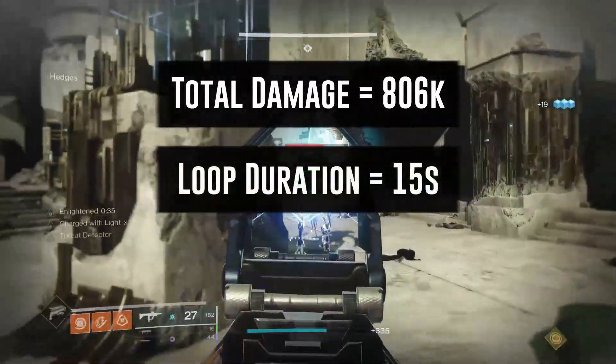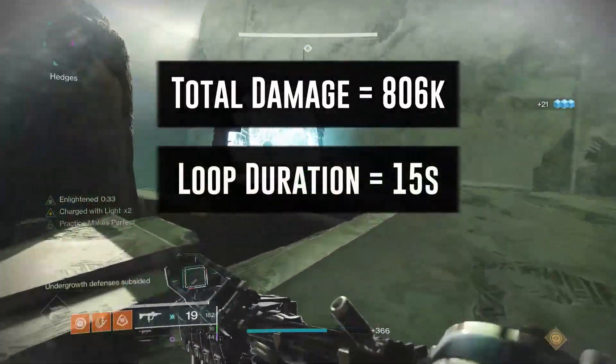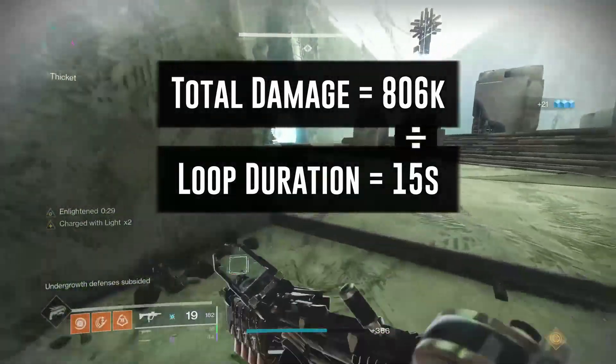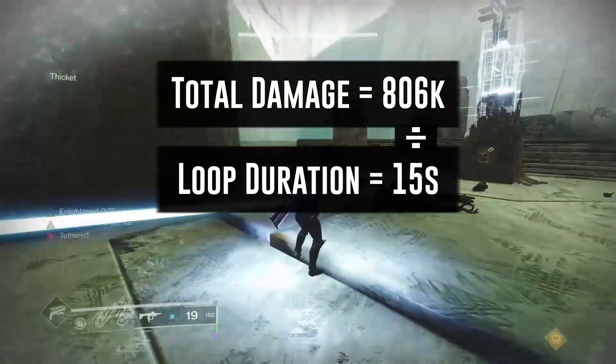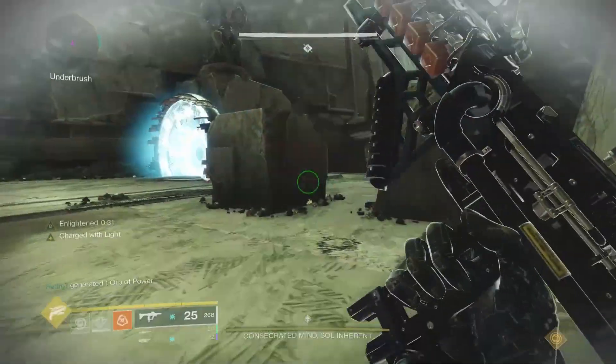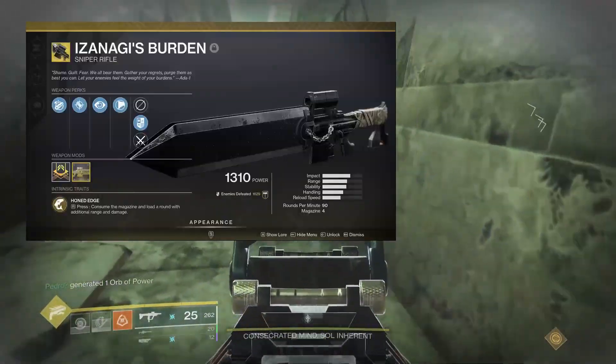It takes about 14.5 to 15 seconds to get the entire damage cycle off. If you take 806k divided by 15 seconds to be gracious, this ends up being around 53.7k DPS.